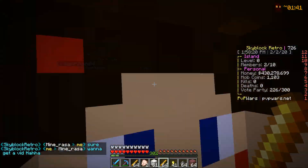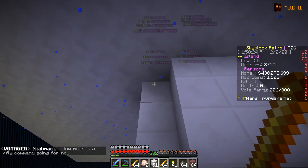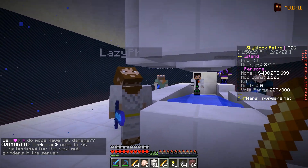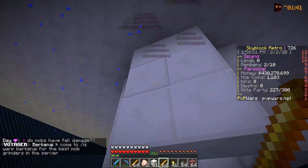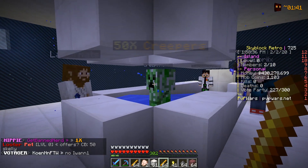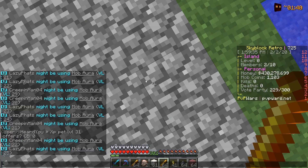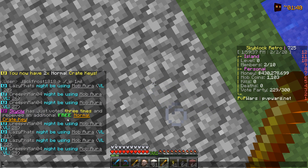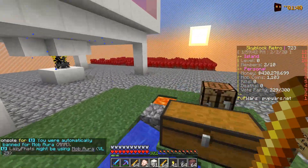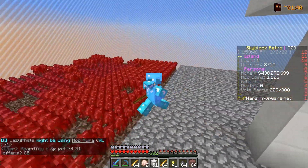Staff just alerted me that this guy is actually mob aura hacking. As you can see it's pretty obvious — it's been setting off alerts on the server. Once the mob falls he instantly snaps to it, and I think all these guys are mob aura hacking — look at all these alerts they're sending off. Anyway, we've banned them — or at least the staff is banning them. As you can see the staff is taking care of it. Just don't hack, guys.